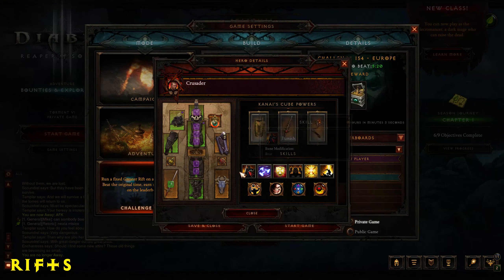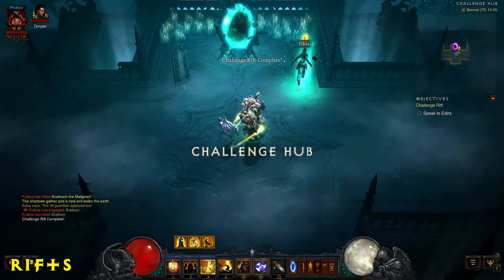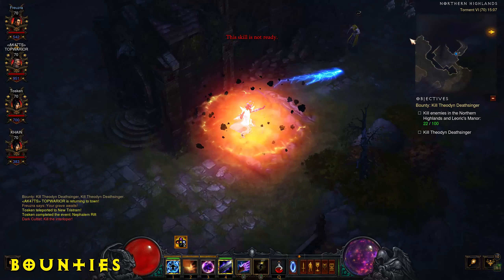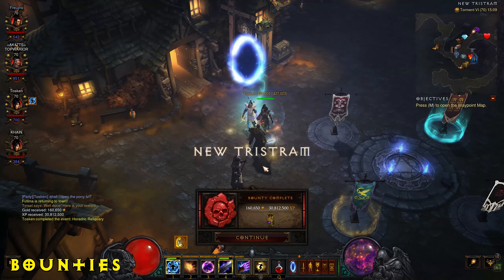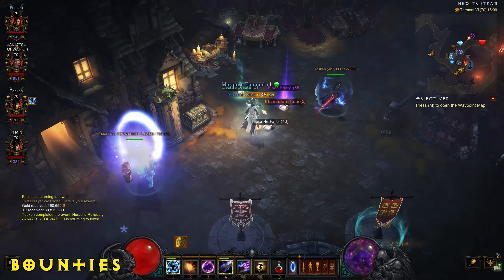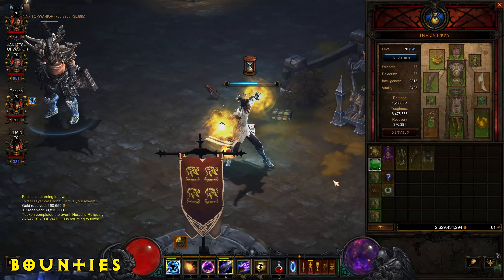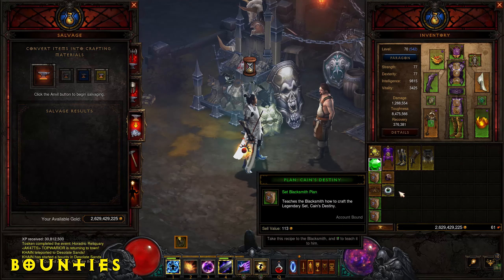Challenge rifts can be done occasionally to get a special cache containing large quantities of crafting materials — you do them by using another player's build to complete a greater rift. Bounties are missions you do in each act; completing all bounties in an act gives a cache reward from an NPC in town containing legendaries and crafting supplies. You need to complete bounties from all acts to get the crafting materials required to extract legendary powers in Kanai's Cube. It's highly recommended to farm these on higher difficulty and in groups of four in public games for speed.